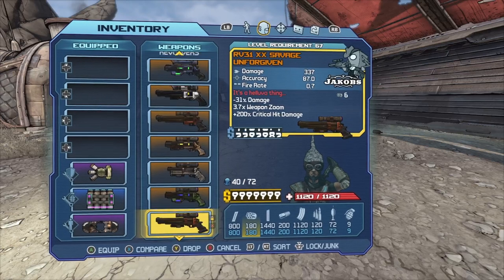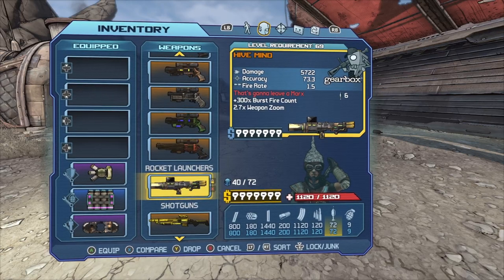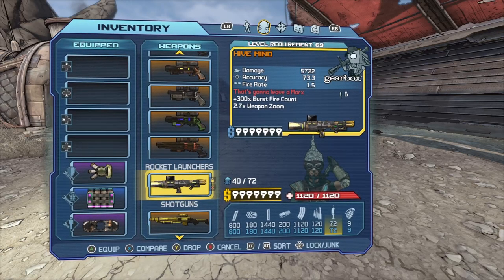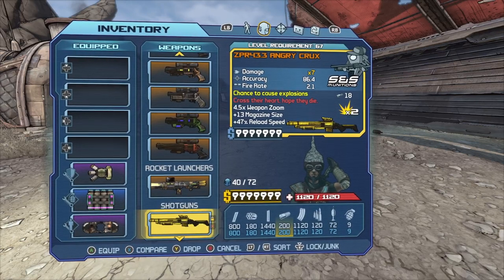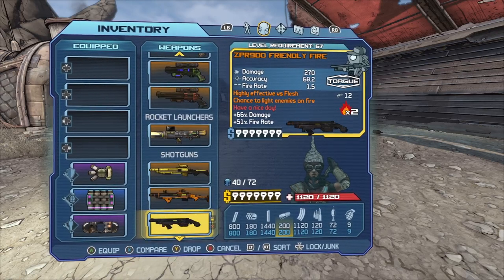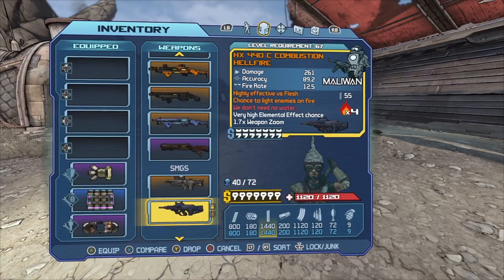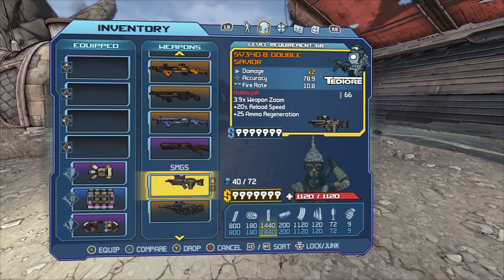I also have a Shocking Anaconda and a Times Seven Unforgiven. For the rocket launcher I have a Hive — I also recommend the purple Leviathan. For shotguns I have a Crux, Blast Hammer, Friendly Fire, Pestilence, Crux, and Sledger shotgun. For SMGs I have the Double Savior, which I just use for ammo regeneration.